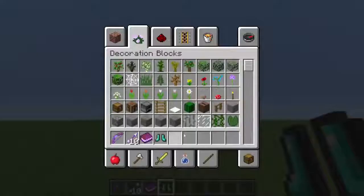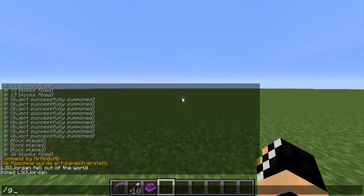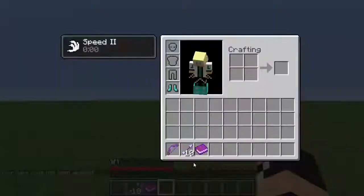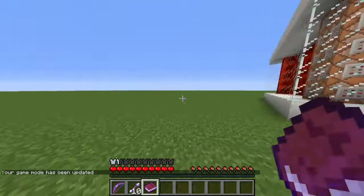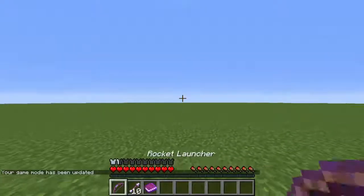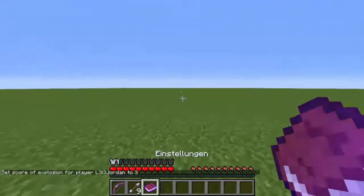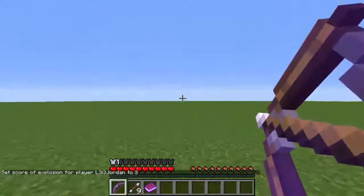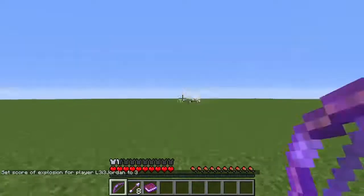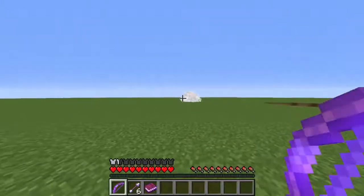If you want weapons, right-click on the first one, and it will give you a rocket launcher, a rocket, and awesome speed boots. We no longer have to be in creative mode, so I'm switching to game mode 0 — survival — just to prove this is all legit. Right-click on this settings block and turn explosions on by left-clicking on explosions. Now you can shoot the rocket launcher — kaboom!